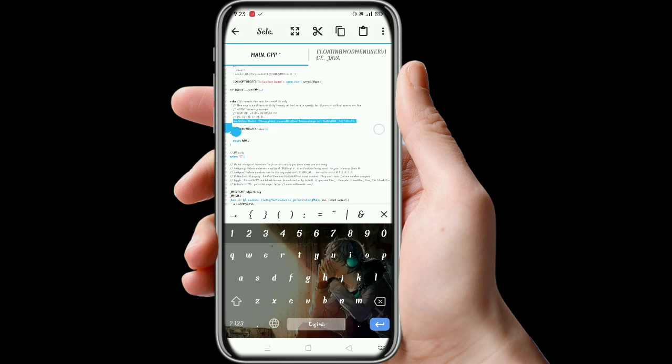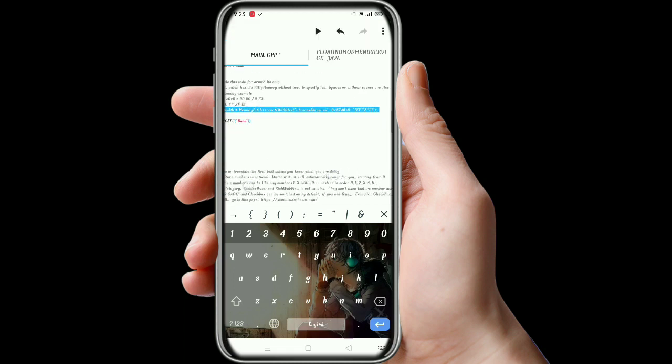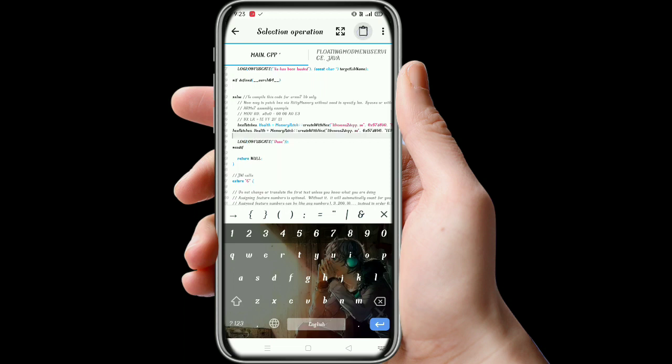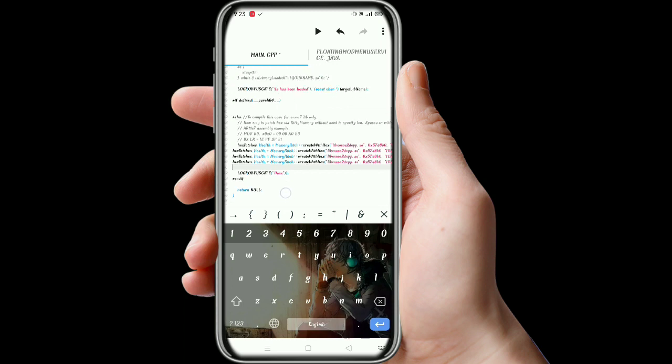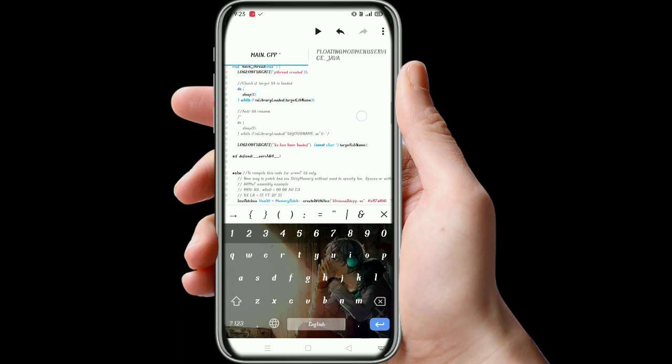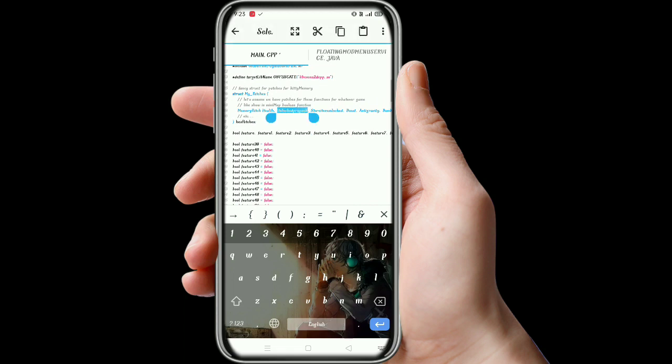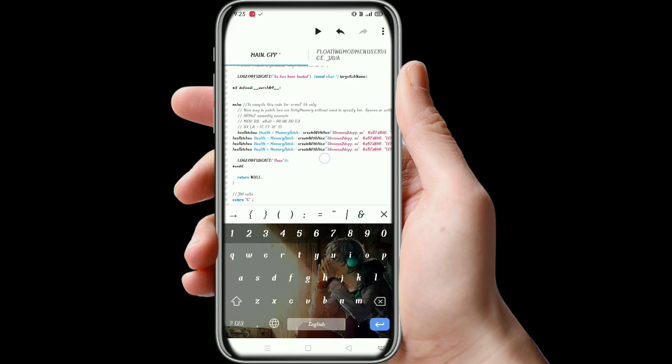First, copy this hex patch entry and paste it. Paste it again, paste it again. After this we will put the hex patch names again — copy from here and paste it here.